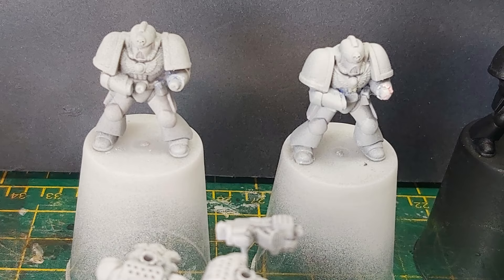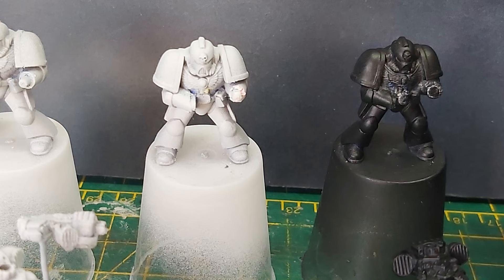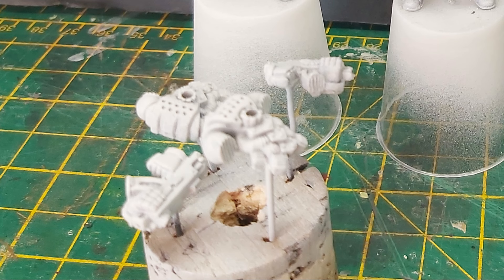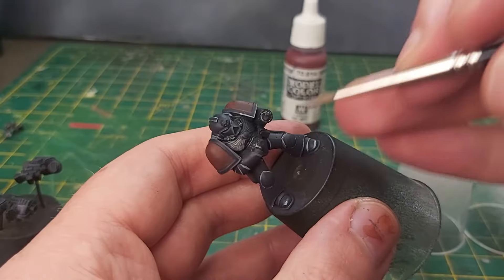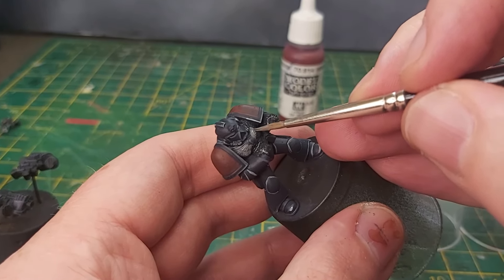The rest of the models were monopose sculpts. Some of these were in shocking condition when I found them. The tabs were snapped for one, so I cut those off and glued them to a plastic shot glass for a painting handle. The other parts were attached to a paper clip and then a core. Painting them this way seemed the best way to catch all the details, even though some of them would be obscured later.